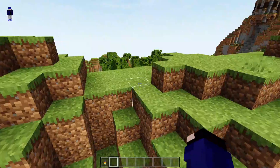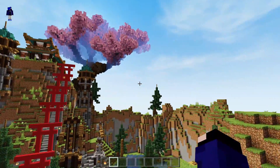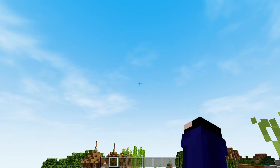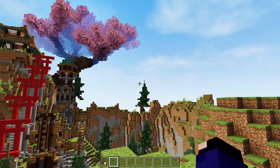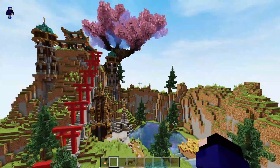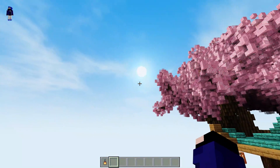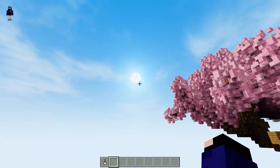Kita coba hujannya ya. Kalian bisa lihat dia berkabut kayak gitu, cakep banget. Mataharinya — oh mataharinya hilang nih — kenapa hilang guys? Oh ini mataharinya ketutup tadi. Mataharinya kayak gitu dan ada kayak reflection dikit.